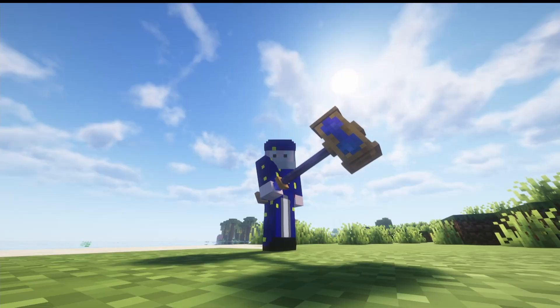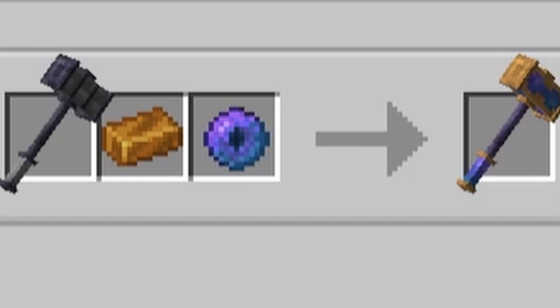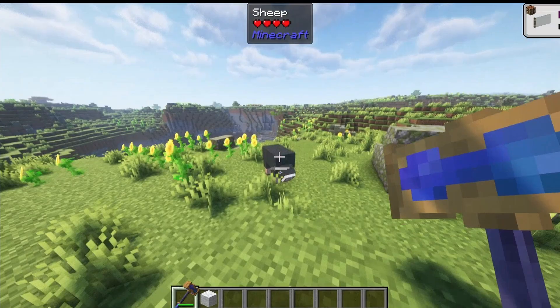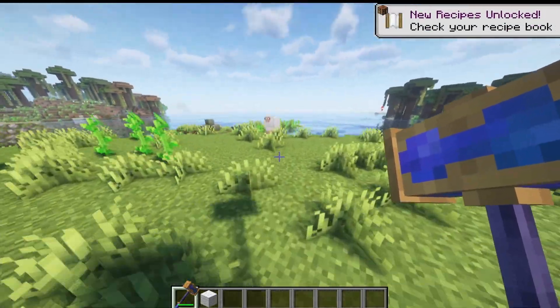Our next weapon is an upgrade to the Crusher — the Celestial Crusher. It's made in the Smithing Table by combining the Crusher with a Divium Ingot and a Celestial Eye. It does 13 attack damage and 0.8 attack speed. This one does area damage to mobs you hit, though the block breaking works the same as the normal Crusher. When you hit mobs with this, they will go flying.